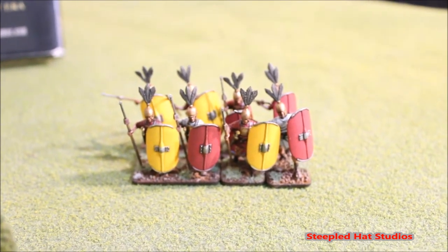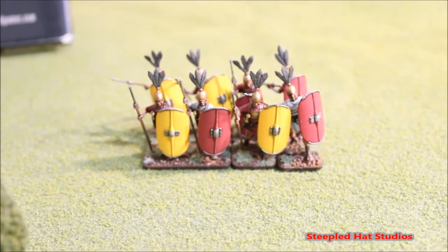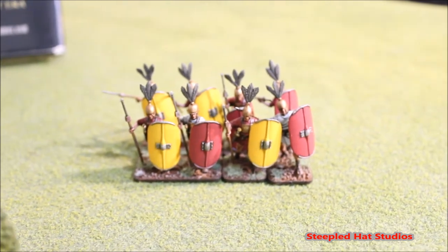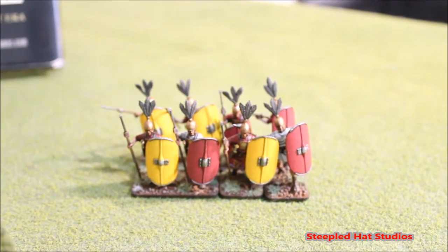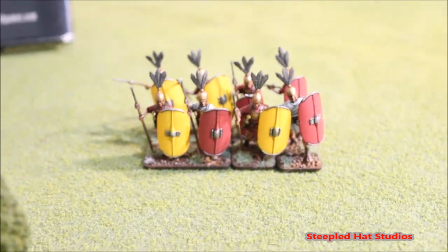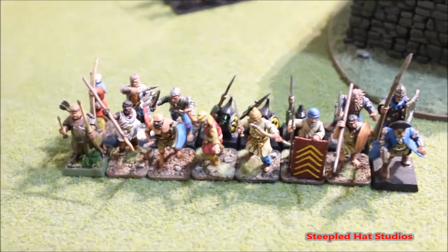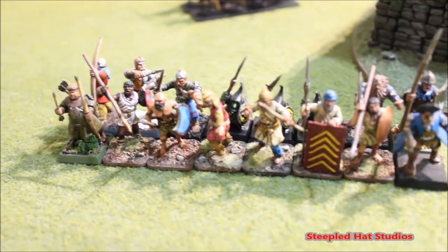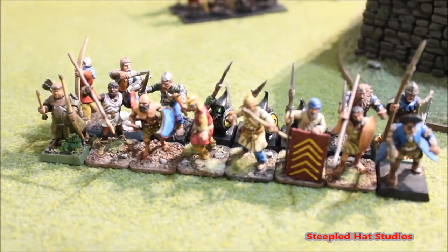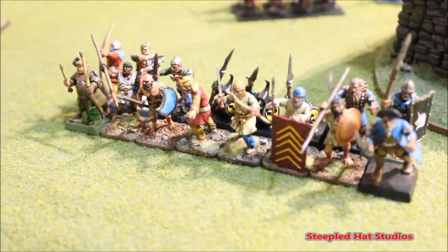A lot of skirmishing units are considerably cheaper, at least half or less the points. This is the minimum — 23 points. You can even add upgrades and different weapons to these guys to make them worth even more. Over here, if you look at this standard unit — let's pretend they're hoplites — hoplites are going to cost you, I believe, 32 points for a standard unit.